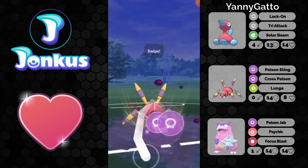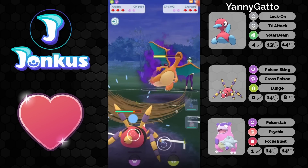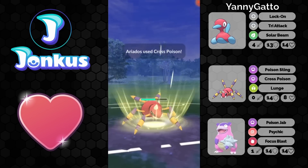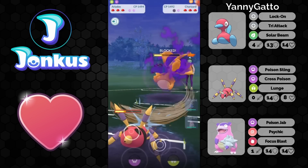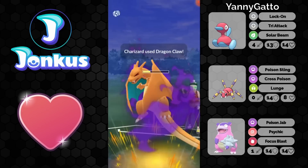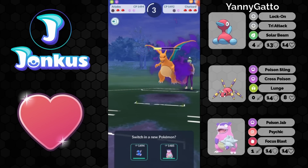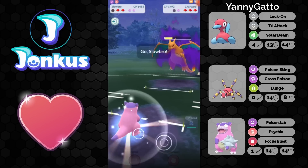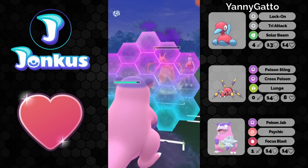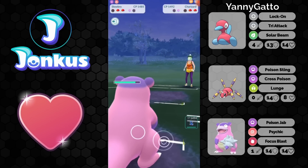Next opponent. We see a Charizard swapping in onto the poison type move — Cross Poison. You will be able to get a shield advantage here for sure, as this would knock them out. They don't really want you to knock them out. And if they go for a Dragon Claw you might even get to another move here. Never mind — Dragon Claw coming through, going to knock you out already. Shadow Charizard does too much damage. As we see the Slowbro coming in, you will be able to farm them all the way down. This Dragon Claw is going to get shielded.